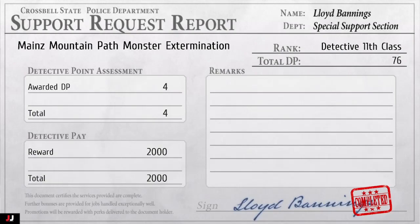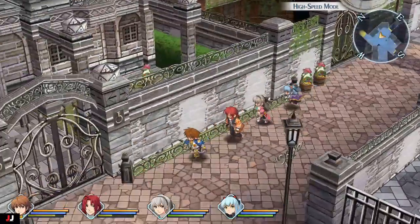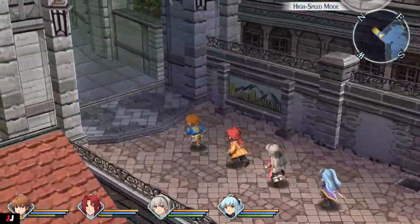Welcome to my Trails from Zero side quest guide: Mains Mountain Path Monster Extermination. To start this quest, we want to head to the residential district and then go to the north exit.